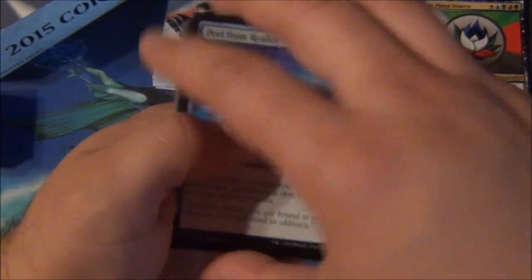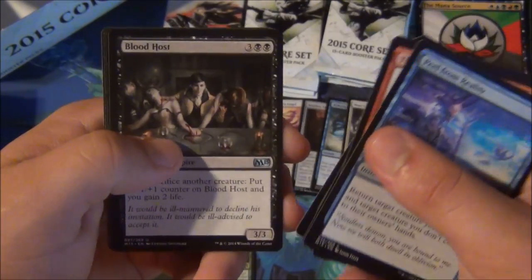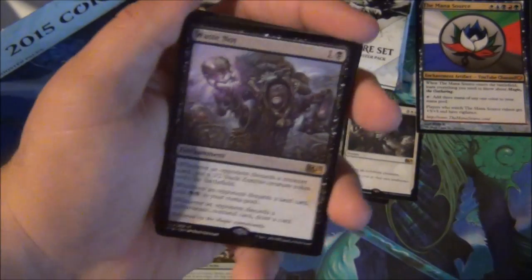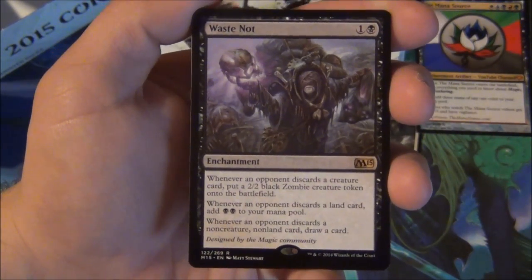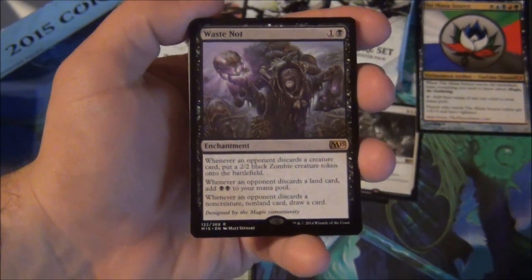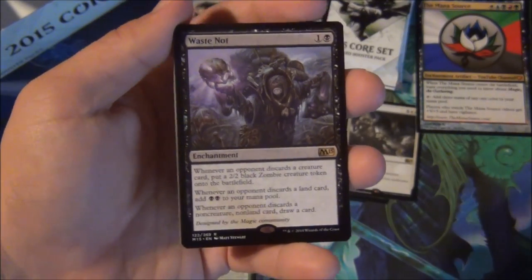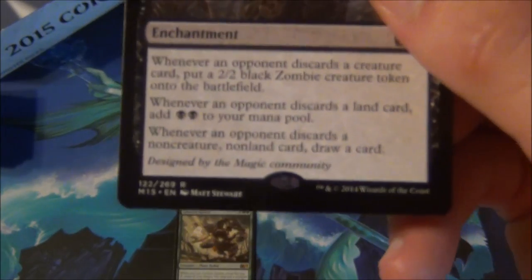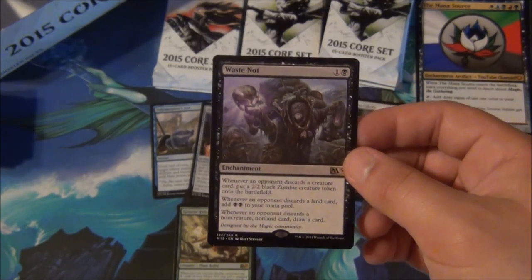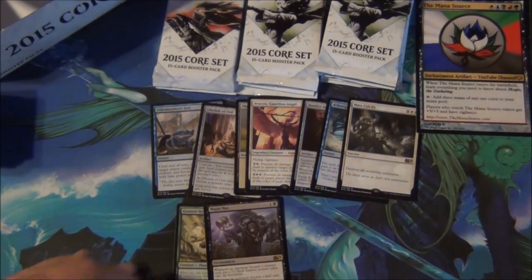Peel from Reality still amazing in limited. Fetch lands nice, Elvish Mystic good in everything, Maggots good in everything. In uncommons: Blood Host good in limited, Into the Void great in limited, Congregate in limited, Waste Not — hey, this card is actually worth a decent amount of money. Whenever an opponent discards cards it does stuff: you get a creature if they discard a creature, you get mana if they discard a land, and you draw a card if they do neither. It's so outwardly powerful — when your opponent discards, you gain so much value. It's also designed by the Magic community, so it's close to a lot of people's hearts.